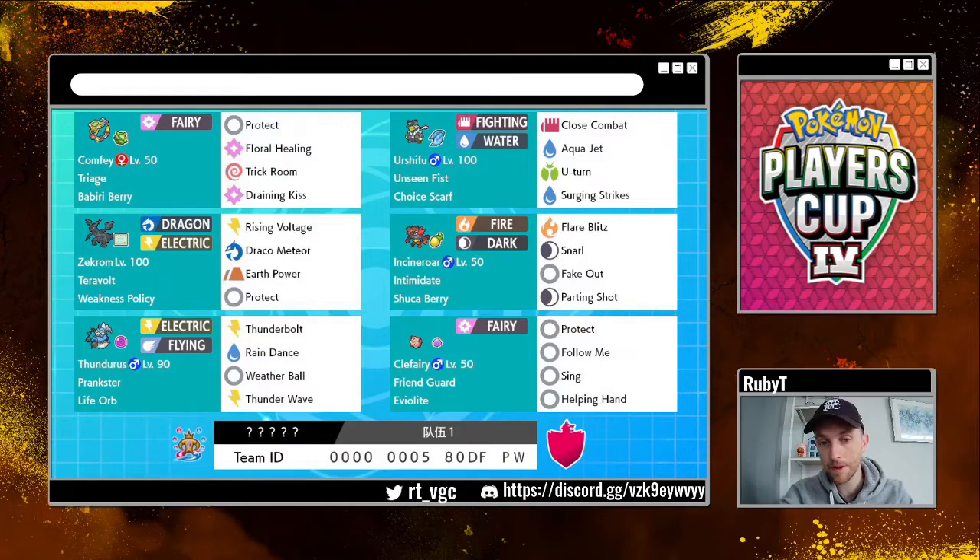Once Electric Terrain is up as well — after one Max Lightning — it just deals so much damage with Teravolt and Electric Terrain combined. It does so much damage, it can really be devastating. So your main aim with this team is playing Comfey and Zekrom together, getting Zekrom the boost, and trying to go through teams.